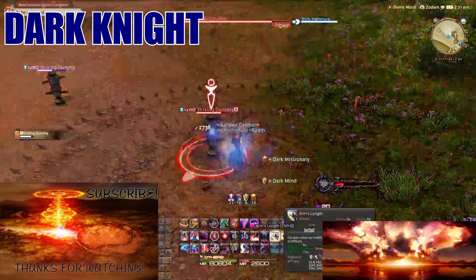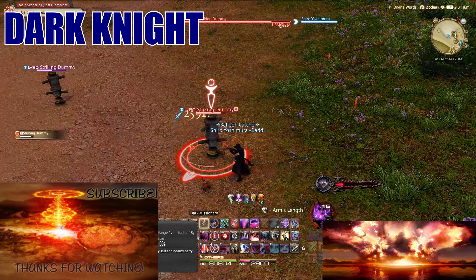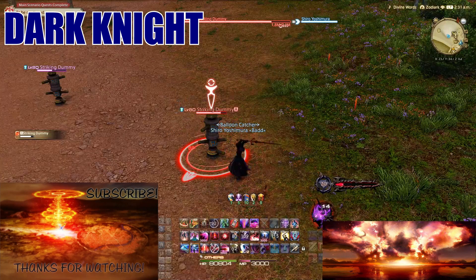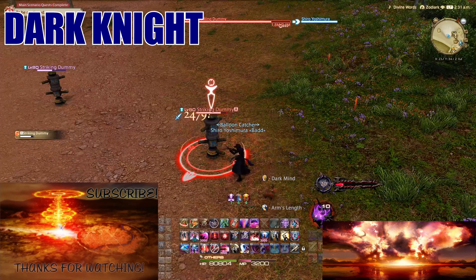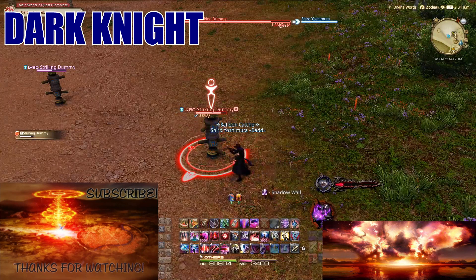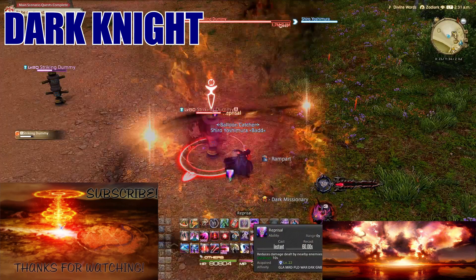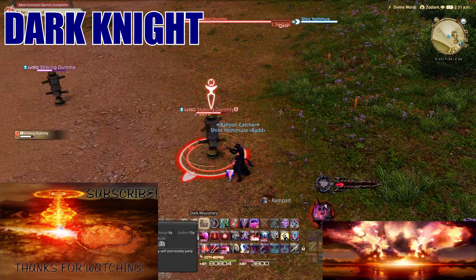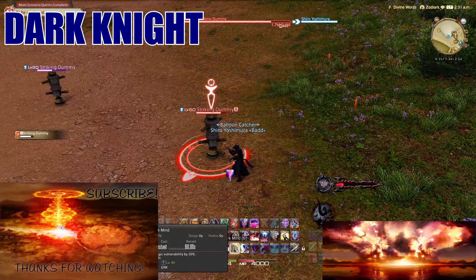Dark Knight has quite a few party mitigation buttons, making it a great off-tank. Multiple abilities provide AOE mitigation for your whole party, though your personal mitigation is somewhat weaker by comparison.